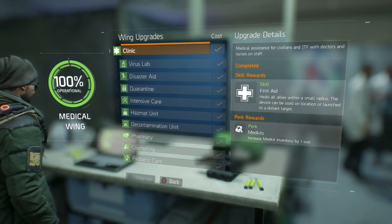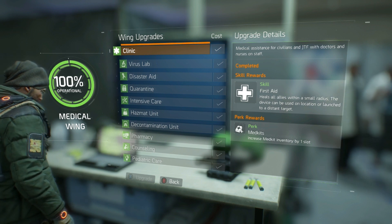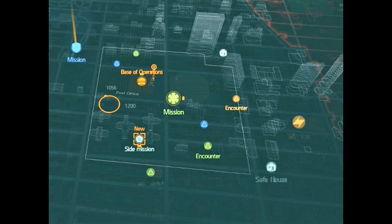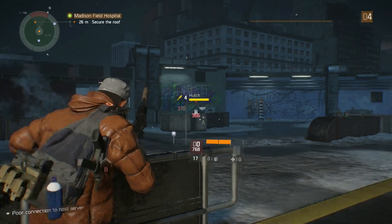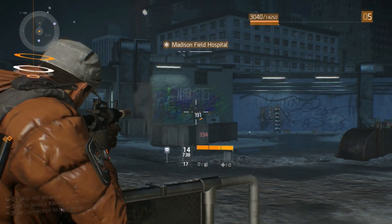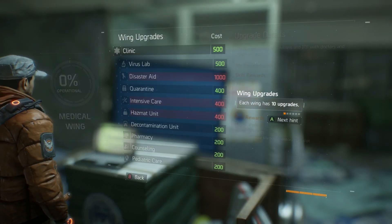Now you're in the game proper. Start off by unlocking the three wings of the BOO: Medical, Technical and Security. To do this, you'll need to complete the initial mission for each wing. Medical is Madison Field Hospital, Technical is Subway Morgue and Security is Lincoln Tunnel Checkpoint. You can find everything on your map. Each of these missions is fairly straightforward — shoot the bad guys, kill the boss at the end. Then go back to the BOO and talk to the head of each wing. Open the laptop and upgrade the first part of that wing.